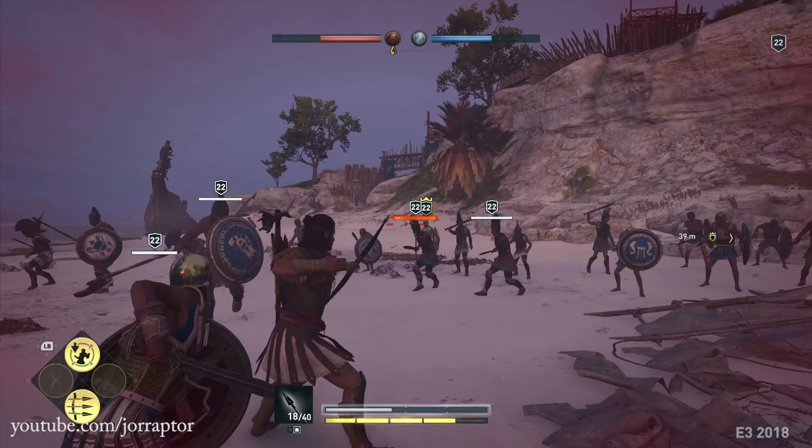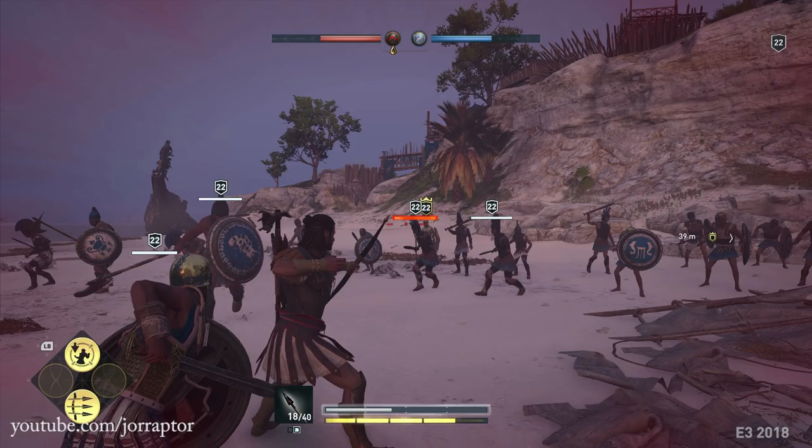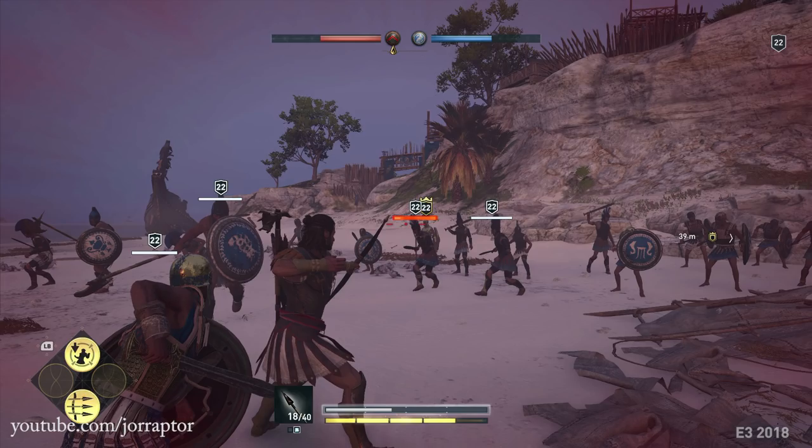A gameplay shot shows ranged combat. Interestingly, there are arrow icons next to your health, which could mean multiple arrow types like fire arrows or poison arrows — different ammunition. There also appears to be a separate overpower attack bar for ranged combat with multiple smaller bars, separate from the melee overpower. We also see special ranged abilities. Also notable is the number of characters on screen, looking like a small battle, with what appear to be health bars per army at the top.